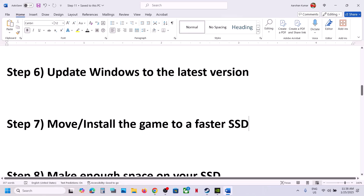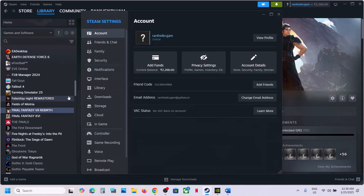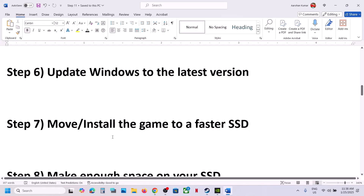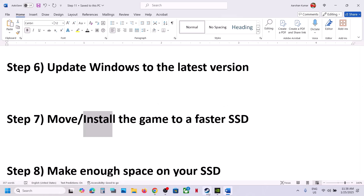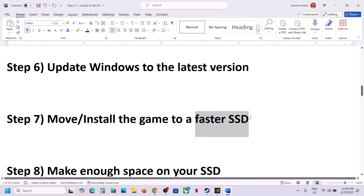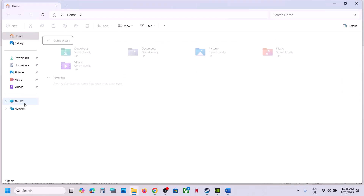The next step is to move or install the game to a faster SSD. If the game is installed on an HDD, try installing it to an SSD. Go to Steam, then Settings, then Storage, find the game in the list, and move it to an SSD or C drive. You can also uninstall the game and reinstall it to an SSD. This has worked for many players.